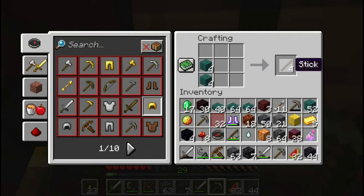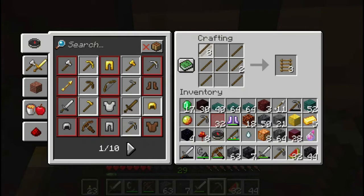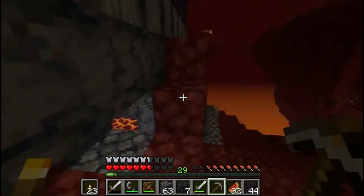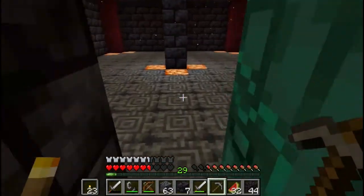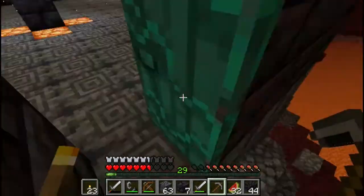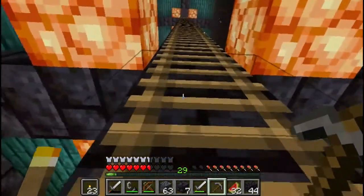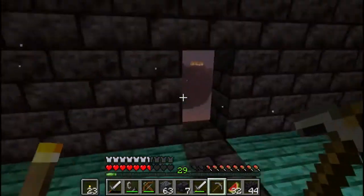I only need a few — a couple. So I really only need enough to make a ladder. Okay, we've got everything we need now. Oh no, I don't have everything I need — I still need to get more blackstone. I honestly thought blackstone would be easier to come by, but you know, living where we're living in a basalt delta.